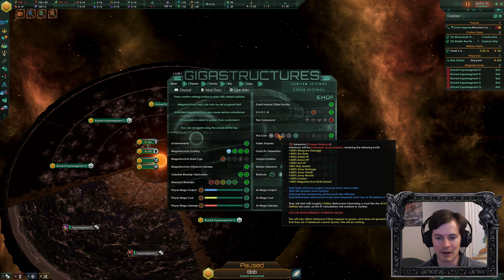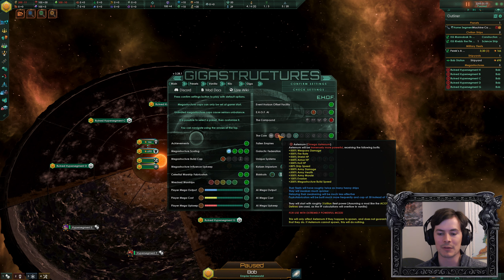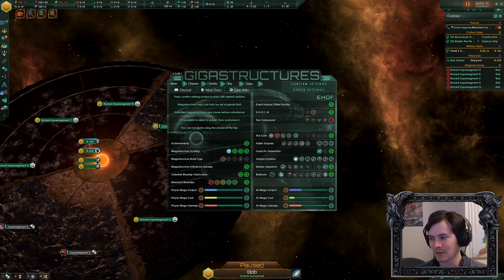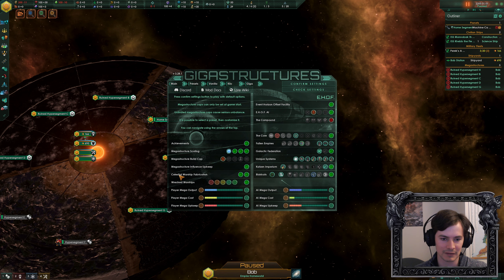The Aternum gets 500% weapons damage, fire rate, shield HP, hull HP, 80% ship speed, 500% army damage and health, 100% evasion, 200% mega build speed. They're insane — they awaken much quicker, delaying their awakening is less effective, their ships have twice as many heavy ships, and they start with 3 billion fleet power. It's designed for use with extremely powerful mods. The mods I'm using are Planetary Diversity and Gigastructures, plus 20 building slots.